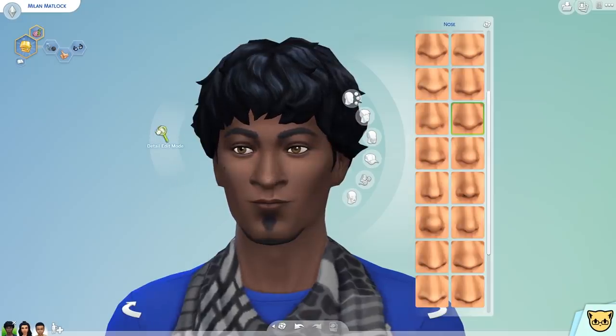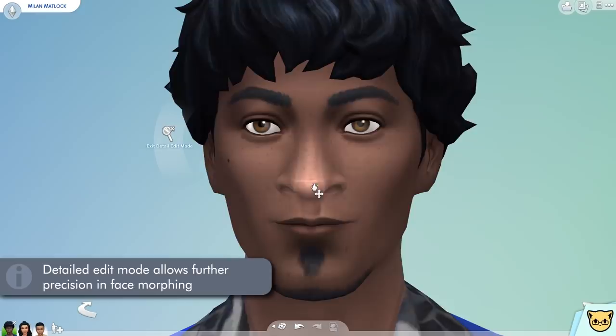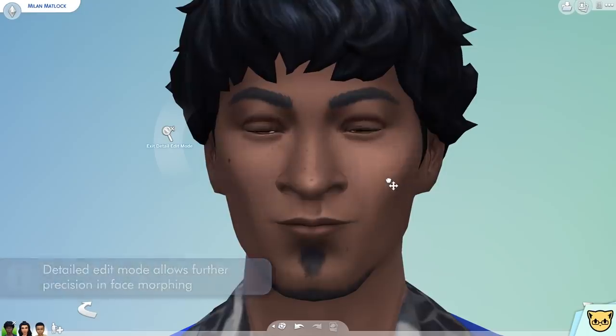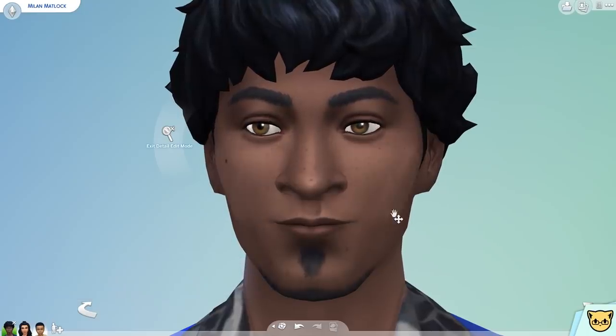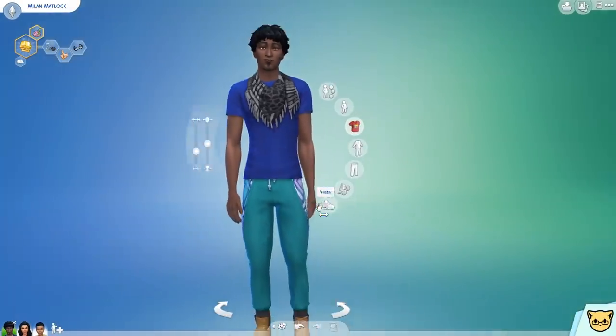This thing that's been ominously floating here this whole time is the detailed edit mode, which allows you to get even more specific with your face morphing. Selecting it will zoom even closer into the face and allow you to do additional morphing options that weren't initially available from the base zoom, in case you are interested in being extra precise with your face shapes. And with all that, we can move on to the body.